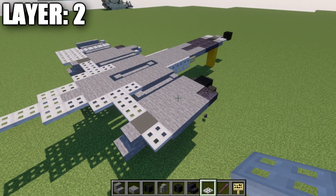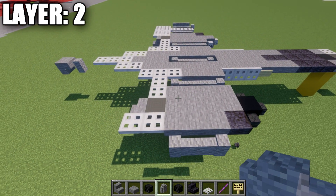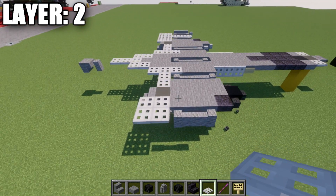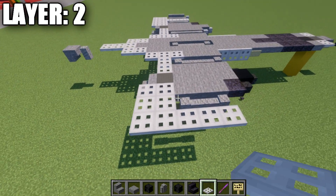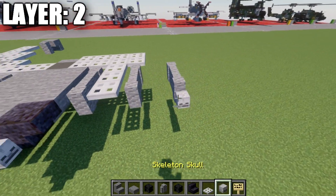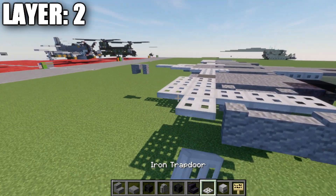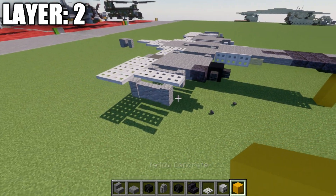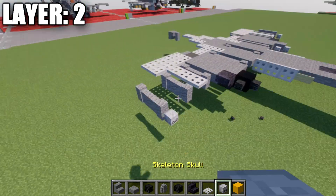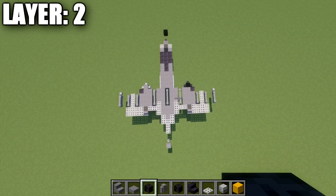Place a second iron trapdoor back from that. Then take andesite walls and place three on the stone upside-down stairs, followed by two more iron trapdoors. Next row, place a row of three iron trapdoors, then two more. Place two andesite walls along the side, then two iron trapdoors. Skip a space from those andesite walls, place an andesite wall, then two back and a skeleton skull facing toward the front. That completes layer two — just make sure to take into account the polished blackstone stair difference and the black tip on the wheel pod.